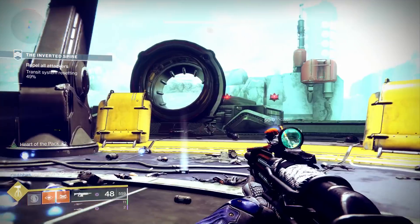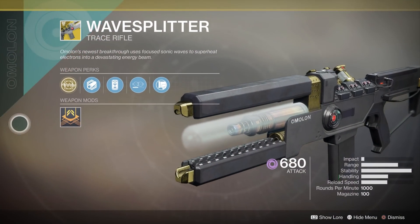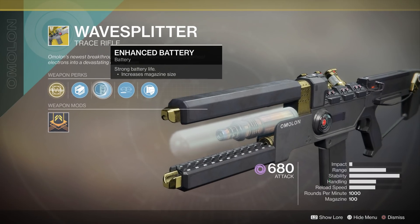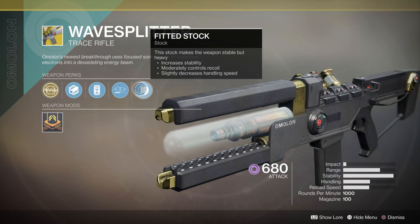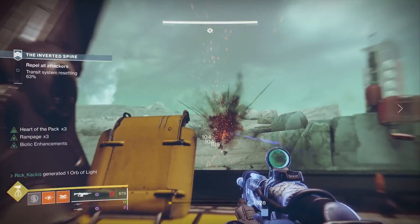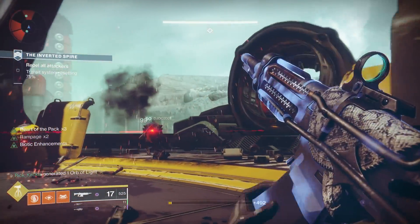Similarly we have another exotic trace rifle — this one for PlayStation users, the Wave Splitter. This thing is actually capable of outputting more damage in a short period of time than the Cold Heart if you are getting orbs. One of its perks makes it so that when you get an orb it goes to the max damage power level right away. It's going to be remarkably consistent because it's a special weapon, it's going to be fantastic against adds, it won't run out of ammo incredibly quickly, and it can damage bosses. Both the Cold Heart and the Wave Splitter could be good ways to hedge your bets for damage output, and would also be very good in scenarios like the Menagerie.